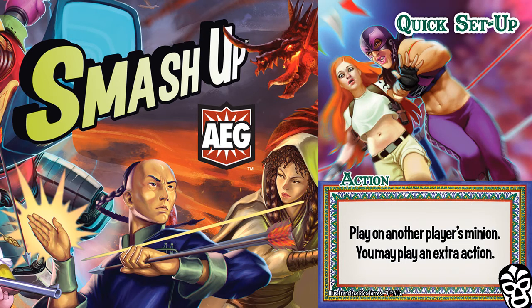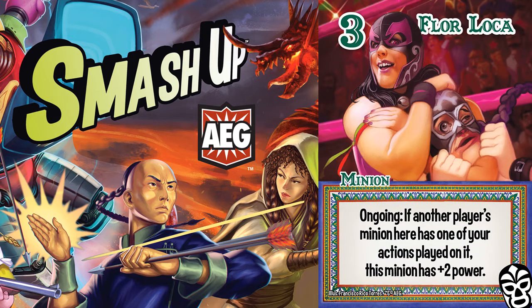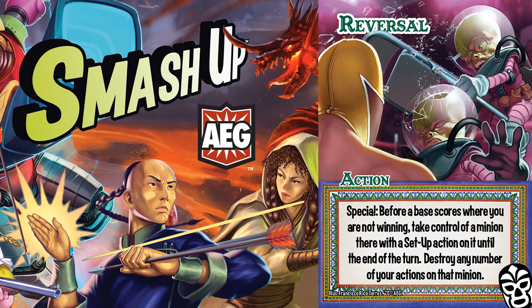Quick Setup is unique in that it is a play-on-minion action that provides only on-play benefits — in this case an extra action. Cheap Pop is a great candidate as it will add an easy 4 power, which goes a long way. With a minion play like Floraloka, you can use her power boost for a total of 9 power. This is hopefully enough to cause the base to break, with the power you get from swinging a minion more than enough to compensate for Floraloka's loss of power.